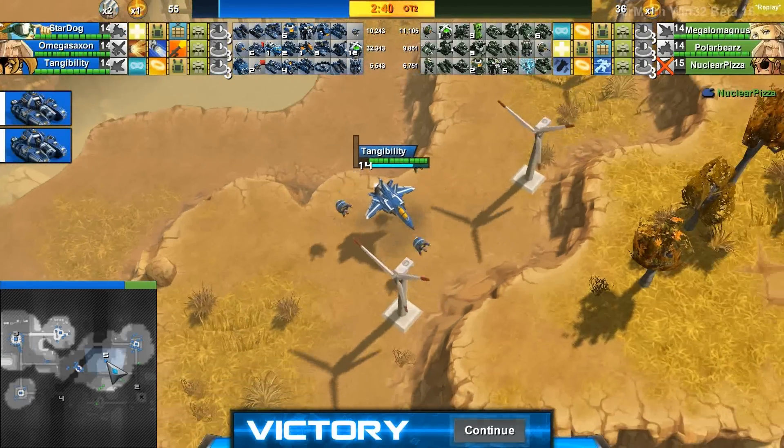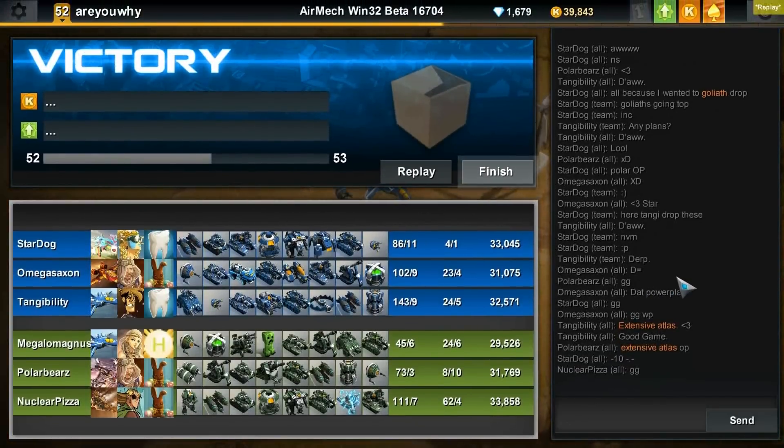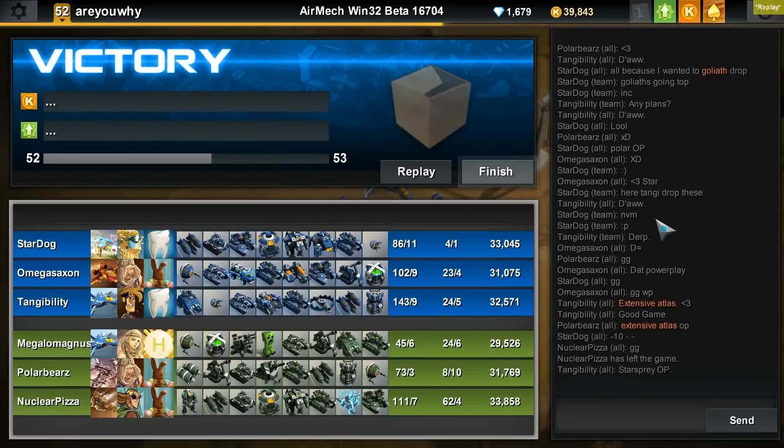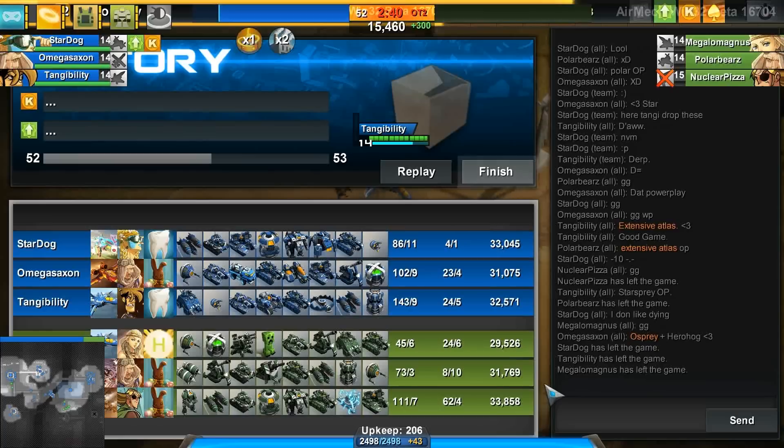Blue team — Stardog, Omega Saxon, and Tangibility — have been able to grab this victory in this 3v3 custom match on Chasm. That was just an incredible war — an artillery slash Bertha war — and there were no Berthas on Blue team. So that was just an incredible holdout by Blue without any Berthas, just stationing a lot of Goliaths, abusing that Osprey heal on those Goliaths. They were able to hold middle, grab that top outpost, do a lot of drops, get a lot of damage in, and the overtime bleed eventually finished off Green team.